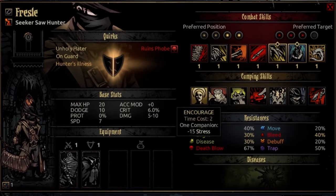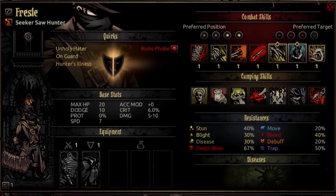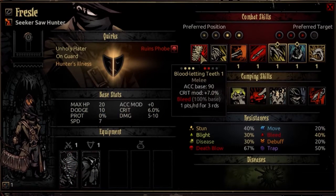The first combat skill is Bloodletting Teeth. It is usable from rank 1, 2, or 3 and can target rank 1 or 2 opponents. It's a melee attack with an accuracy base of 90, does full damage, and has a crit mod of plus 7%. It causes bleed with 100% base, starting at 1 point per round for 3 rounds, growing to 3 points per round for 3 rounds at a 140% base. You're going to set bleeds pretty often. This is not a move I recommend trying to combo with the next skill due to reach and range requirements.